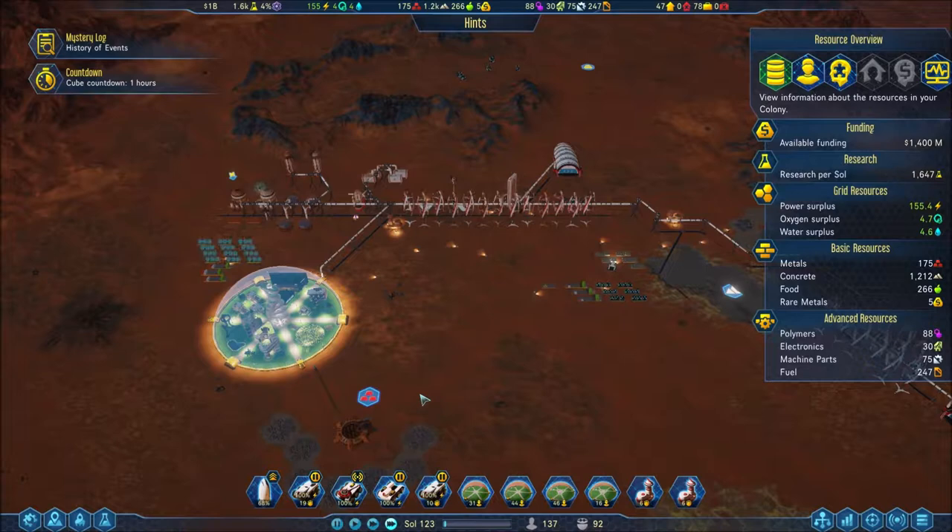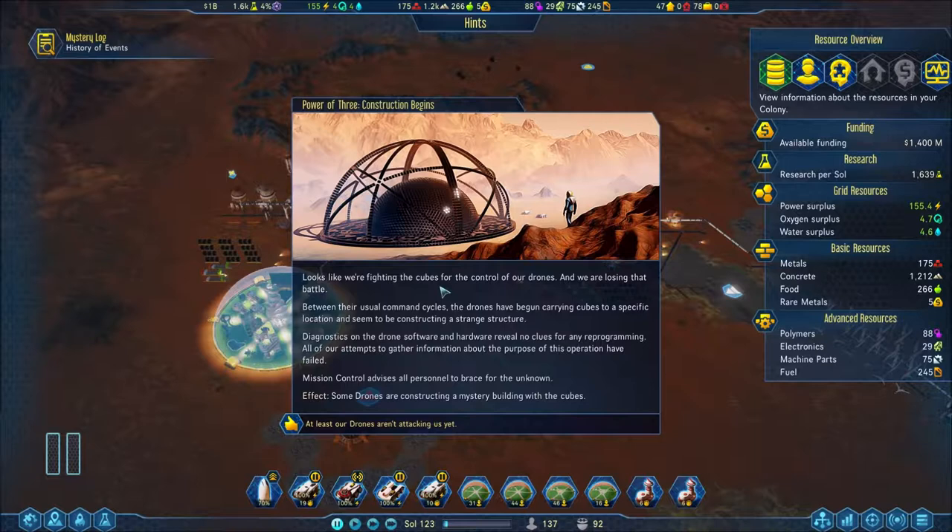Looks like we're fighting the cubes for control of our drones and we are losing that battle. Between their unusual command cycles, the drones have begun carrying cubes to a specific location and seem to be constructing a strange structure - it's a giant cube, or a ball. Like pinball except across the surface of Mars hitting and killing all my people! Diagnostics on drone software and hardware reveal no clues for reprogramming. Mission control advises all personnel to brace for the unknown. Some drones are constructing a mystery building with the cubes.